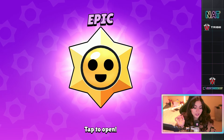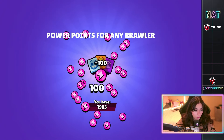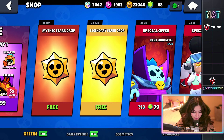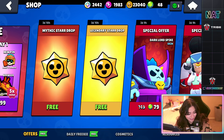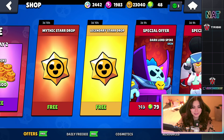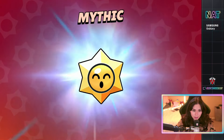Epic — I don't even know what you can get out of epic, to be honest. It seems like it's just XP doublers and a little bit of power points. What are we gonna get? An Otis spray — that's not bad, I like it, looks really cool. Mythic star drop, I feel like we can get something really cool out of this one.